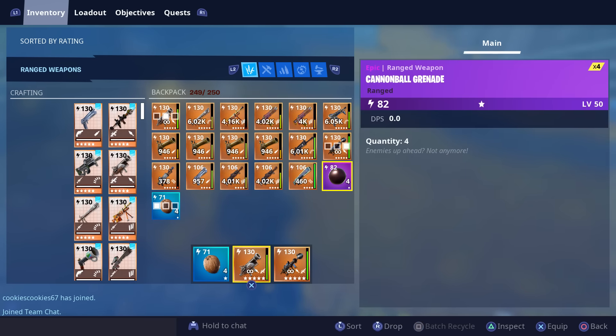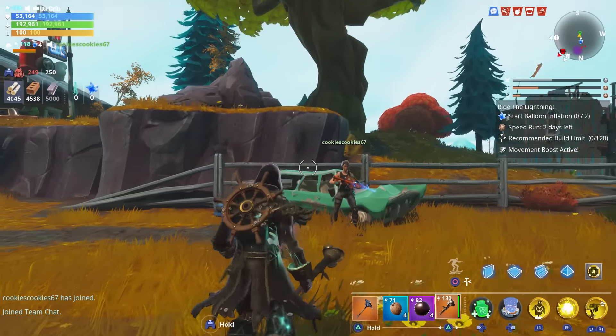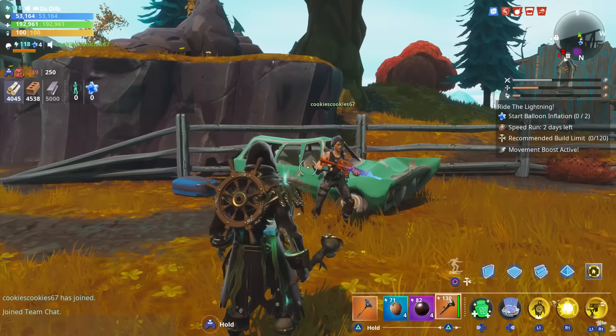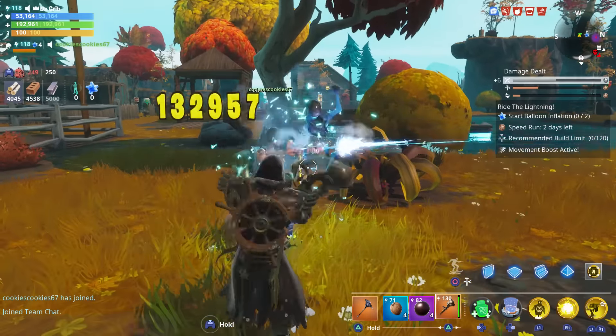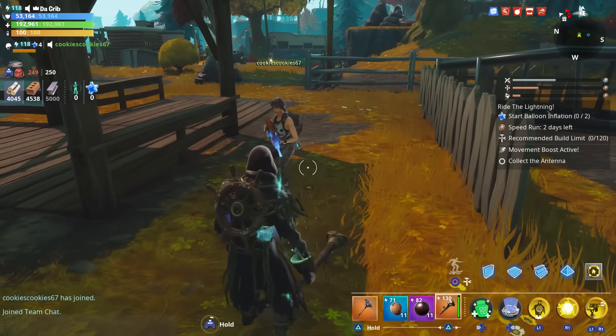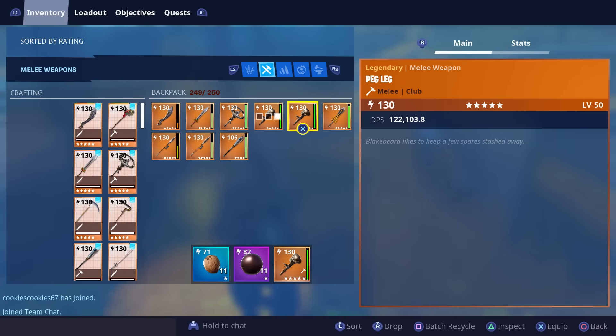We got a 130 peg leg — let's take a look at it. Here's what the peg leg looks like. You won't be able to keep any of these materials after the mission is over; they'll just disappear from your inventory. That's 132,000 — not bad. So I'm going to go ahead and drop you a peg leg.